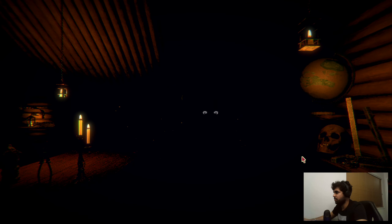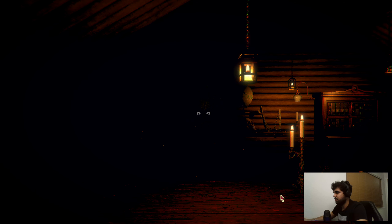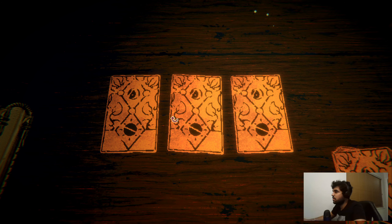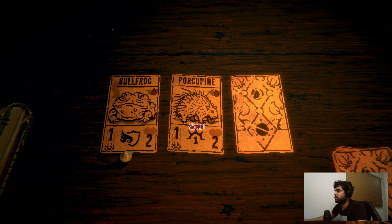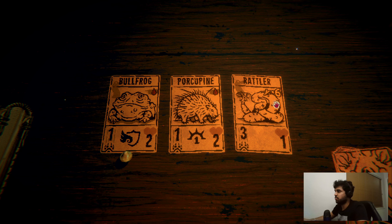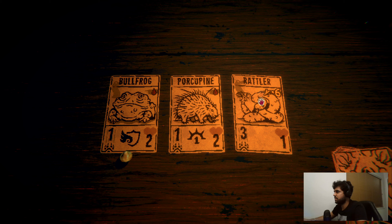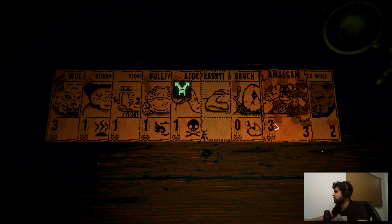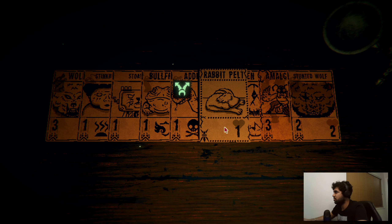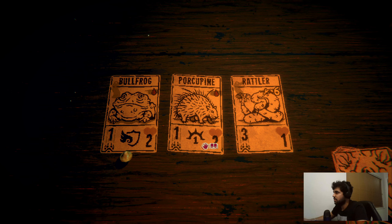There was a spooky eyes moment earlier. Now I'm gonna try and sit back down and continue our journey forward. We have the bullfrog, yes, we definitely have it. Porcupine we don't have. And a rattler which requires six bone tokens to play. I think having a rattler is useful.